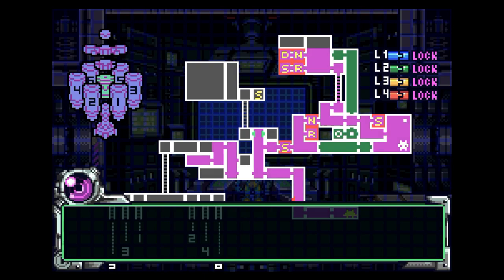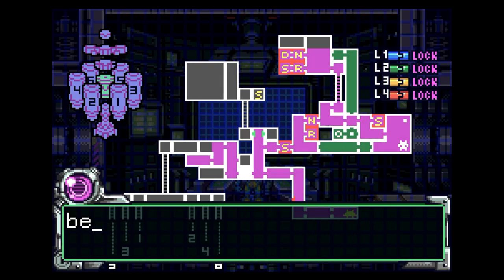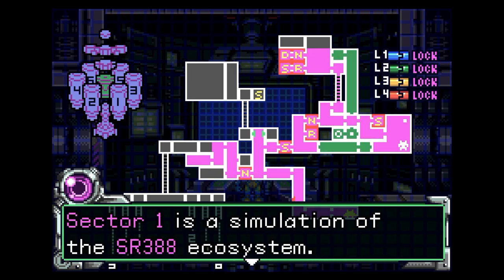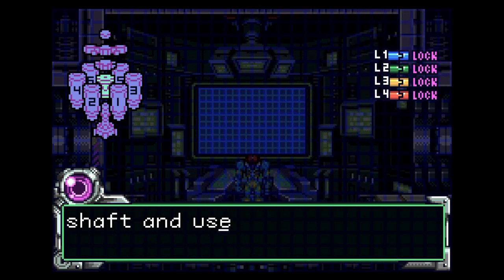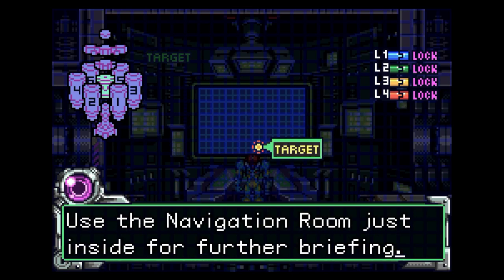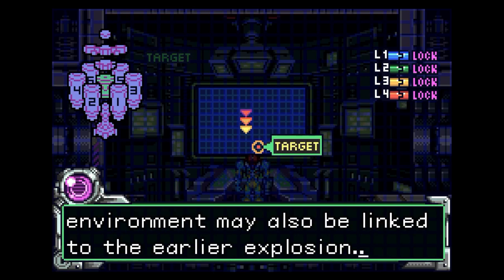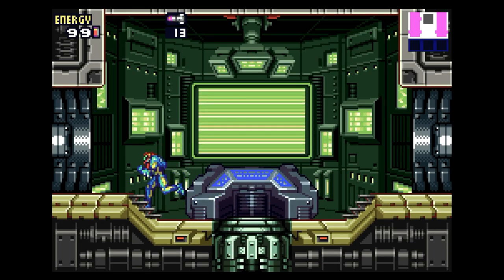What do you have for me? Okay. Samus, it says, I fear the breeding environments have been invaded by X-parasites. Sector 1 SRX shows several anomalies in biosensors. Sector 1 is a simulation of the SR-388 ecosystem. Take the main elevator to the axis shaft and use elevator one — your objective is clear. Use the navigation room just inside. Not sure if whoever allowed the X into the environment may also be linked to the earlier explosion.